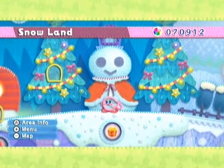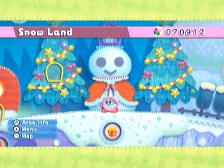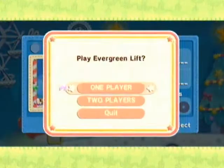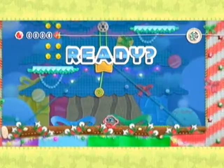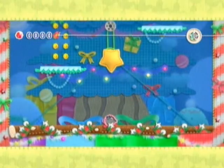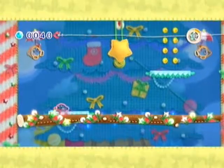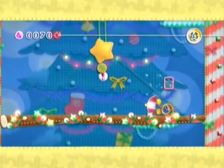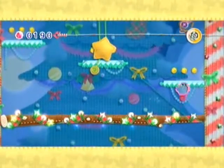Hello everyone, ArgonMatrix here, welcoming you to episode 29 of Let's Play Kirby's Epic Yarn. It's like 12am right now, and we're going to go ahead and do Evergreen Lift, which we unlocked last time. I'm probably going to go back and do Frigid Fjords again, because I didn't get gold last time and I want to do that — I'm just a perfectionist like that. Maybe we'll actually get to the next world in this video too, because we unlocked that too, so it's going to be a very eventful episode.